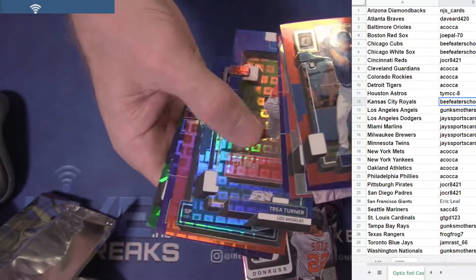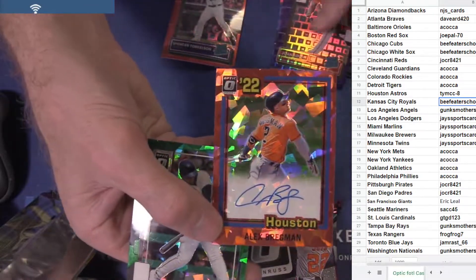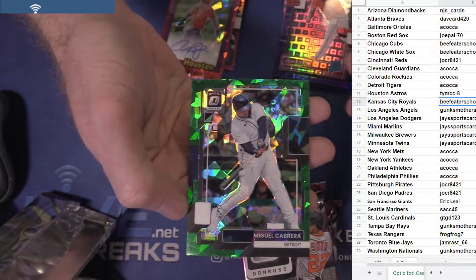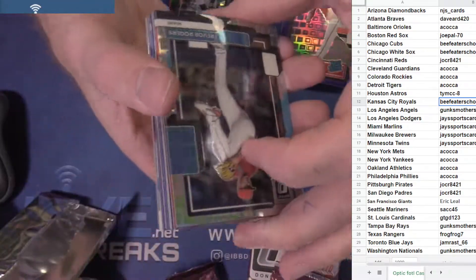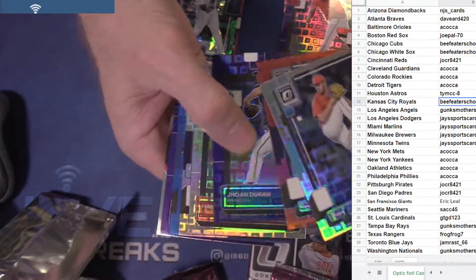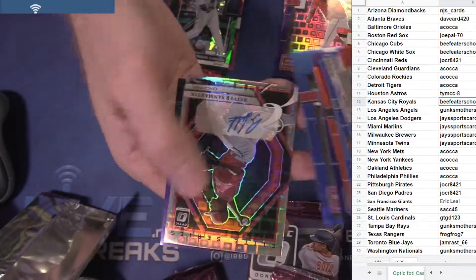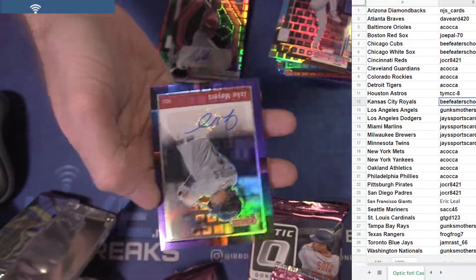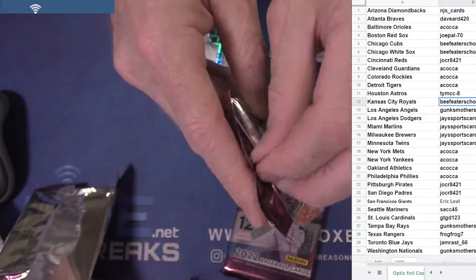Peppin, Walker, TJ, Trey, there's Torque. Nice Bregman, numbered to eight. Another Miggy, Miggy to seven. Burger, Siri, Marsh — got Reaver numbered to eight, and Jake Myers numbered to twelve. Two packs, two packs.